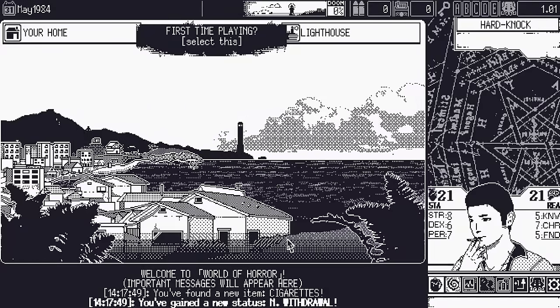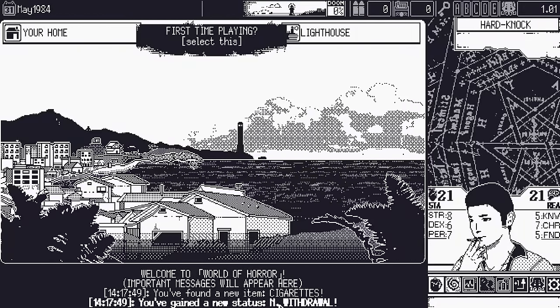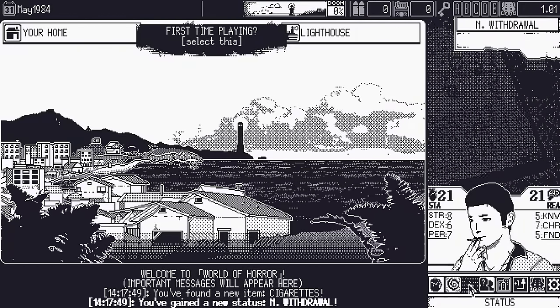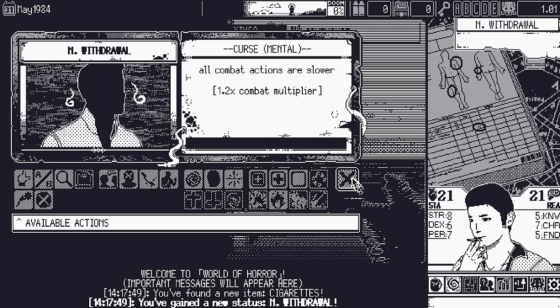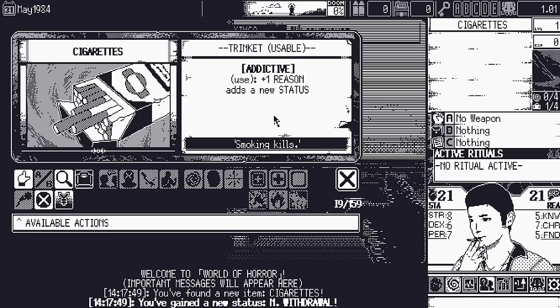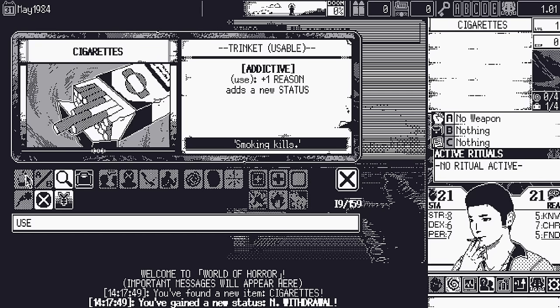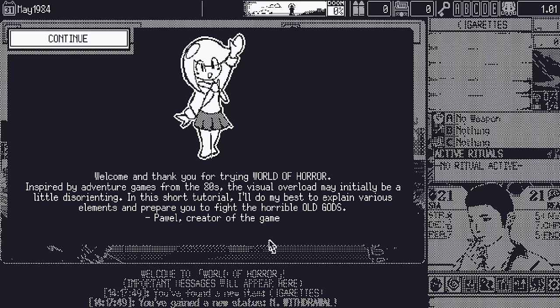Welcome to World of Horror. Important messages appear down here. We found cigarettes and gained a new status: Withdrawal — a mental curse making all combat actions 1.2 times slower due to nicotine withdrawal. Plus one reason but adds a new status. This is a short tutorial inspired by adventure games from the '80s. The visual overload may be initially a little disorienting, but it'll explain the various elements to prepare you to fight the horrible old gods.